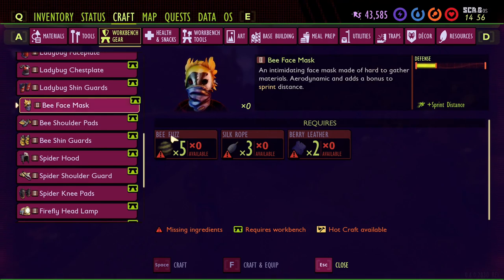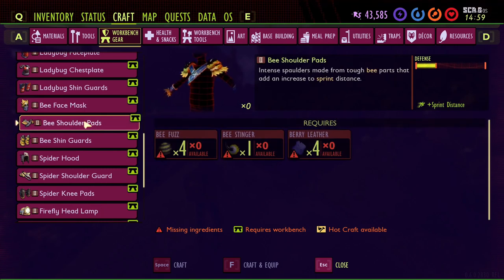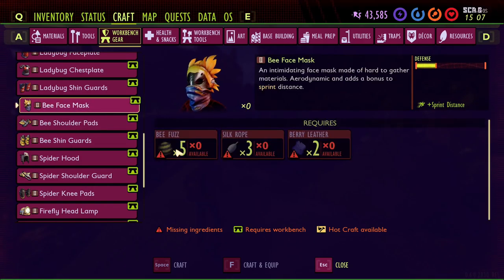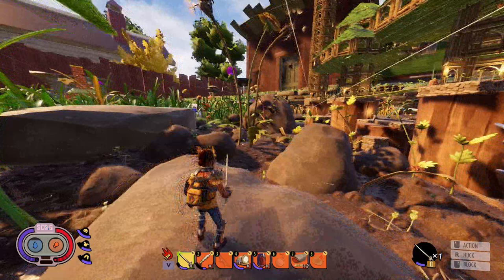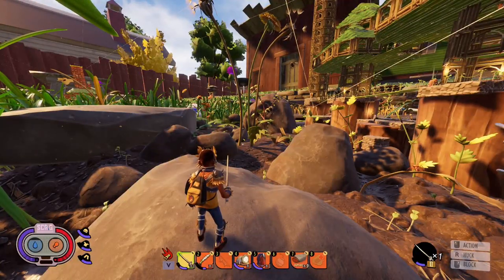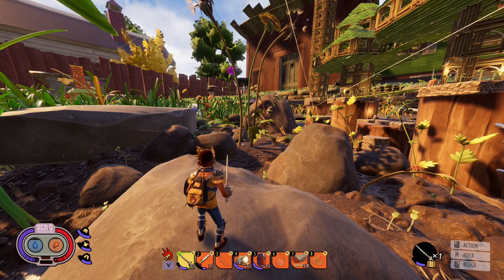For the bee mask: five bee fuzz, three silk rope, two berry leather. The shoulders: four bee fuzz, one stinger, four berry leather. The shin guards: four bee fuzz, four silk rope, four berry leather. Make sure you have a lot of silk rope and berry leather saved up. Bee fuzz drops a lot more often than bee stingers — the stinger drops about the same as the ladybug head, maybe a little better.